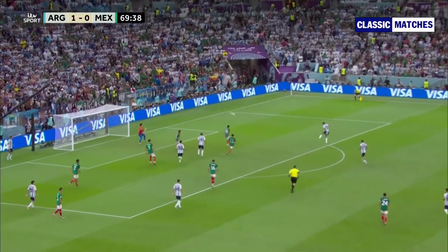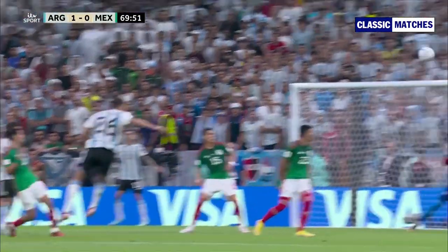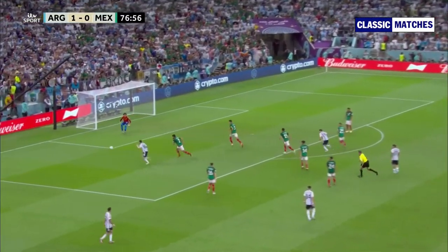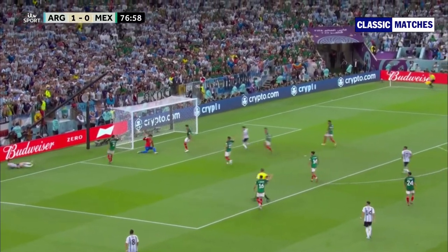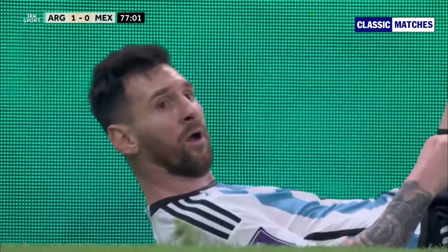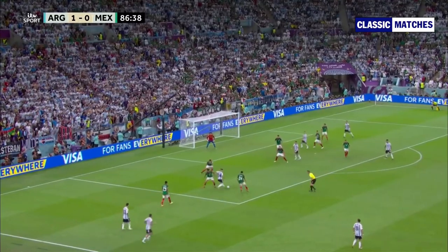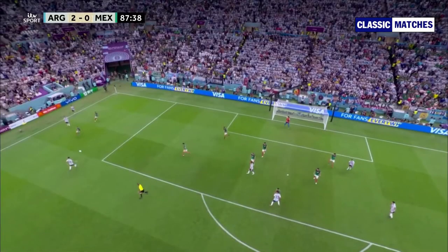After the goal, Argentina are desperate to make it 2-nil but they miss on so many opportunities. Mexico seems without a clue on how to score. Finally, at 87 minutes, Enzo scored a world-class finesse shot to make it 2-nil for Argentina. On this play, you can see the defenders are leaving too much space for Enzo to dribble and shoot.